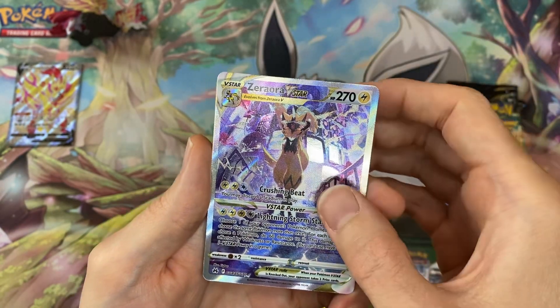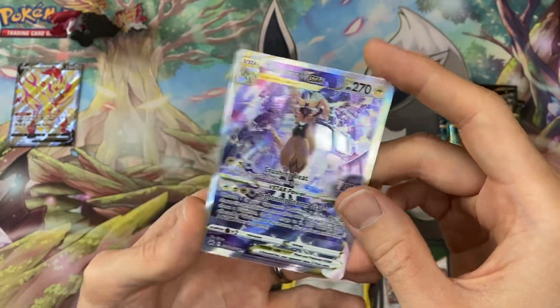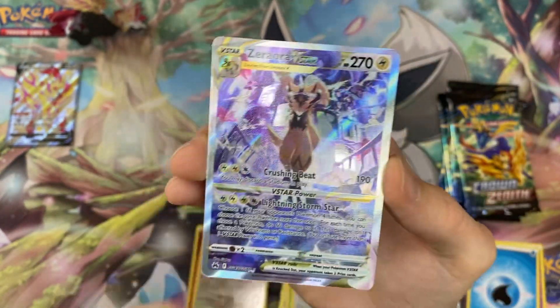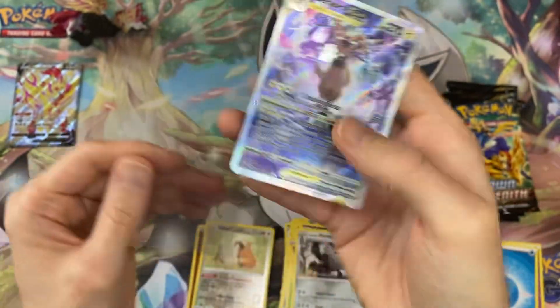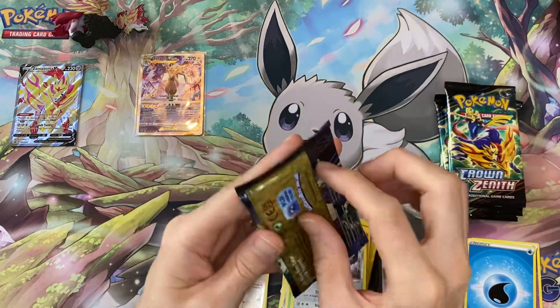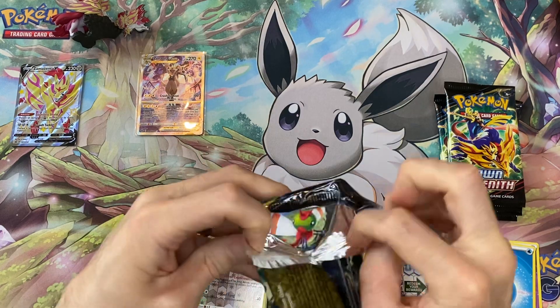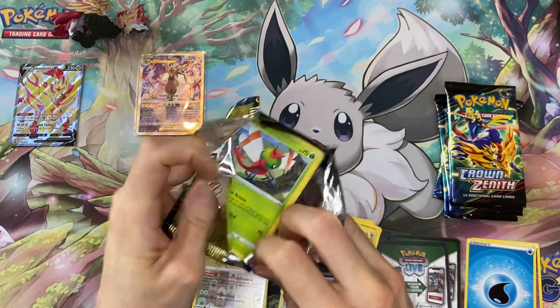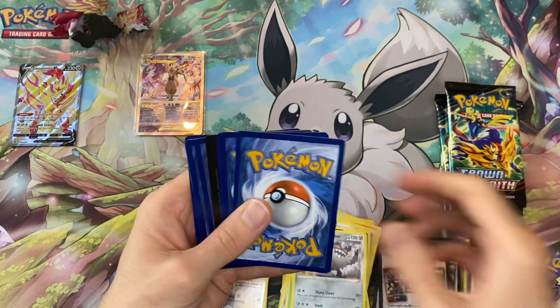Oh, and as I say that — do we get a double? No, we do not, we just get the one. But we do get the Zeraora V-star from the Galarian Gallery! So okay, the Zamazenta has heard me saying I'm starting to go off it, and it's produced the goods when I needed it.